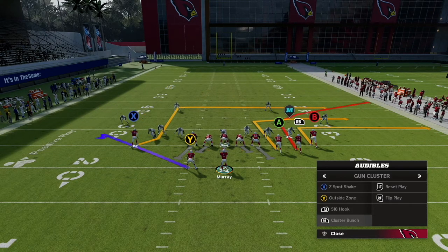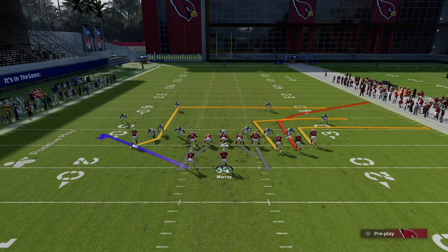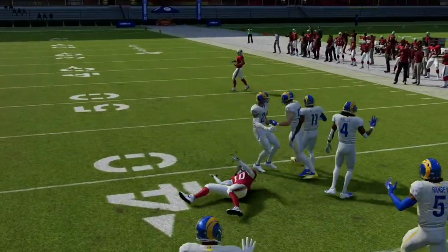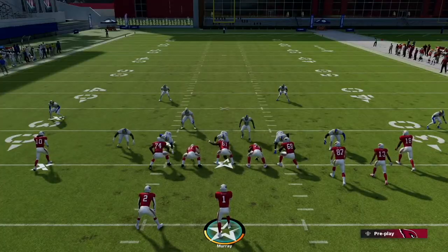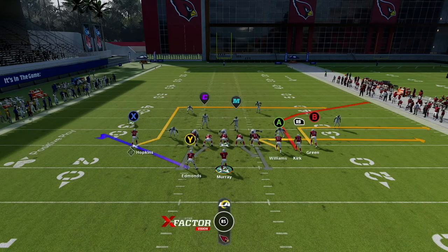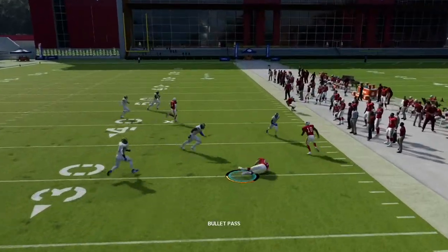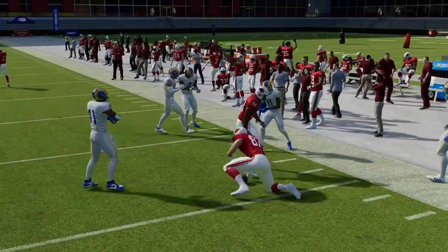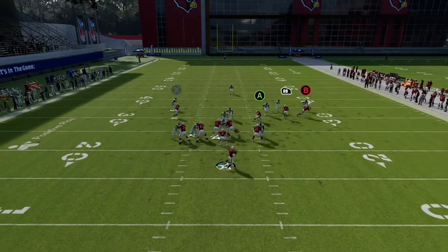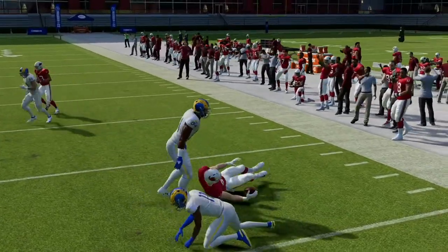And then you have Cluster Bunch. You probably want to run this on the left hash, and if you have a scramble artist this play is even better. If you can get outside the pocket, you can see X — and sometimes the user is going to come down for that, sometimes that will be the route the user takes away. What I like to do is put A on a zig. It's tough to stop all of that — you still have B out there already, and A is coming across a little bit later.